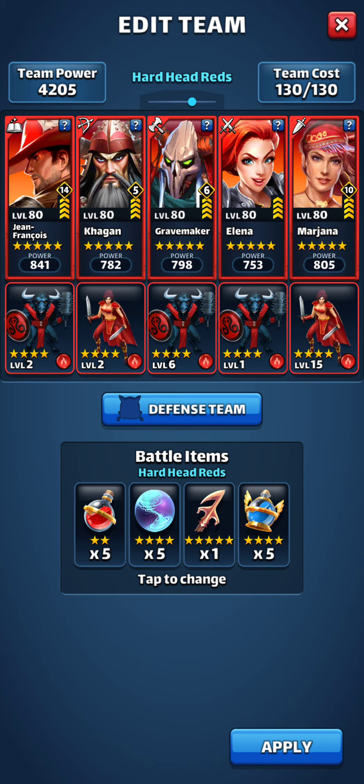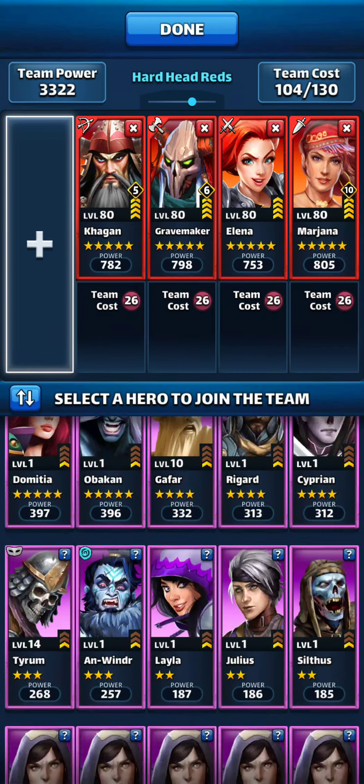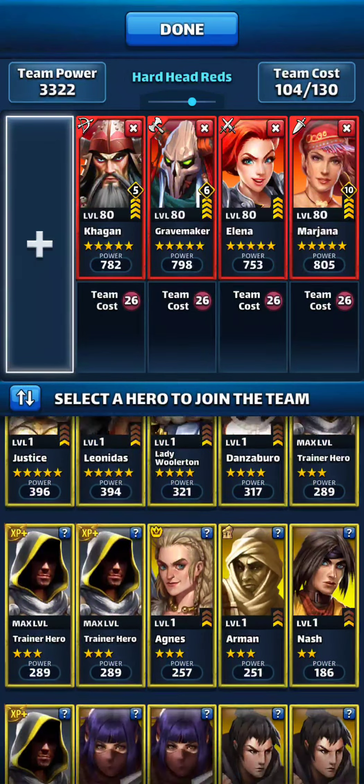Elena and Kagan — I don't have that issue with them. So I've kind of discovered that Jean-Francois is more of a defensive type hero, which is fine. So I go through my other reds when I'm running mono reds, which I typically do.